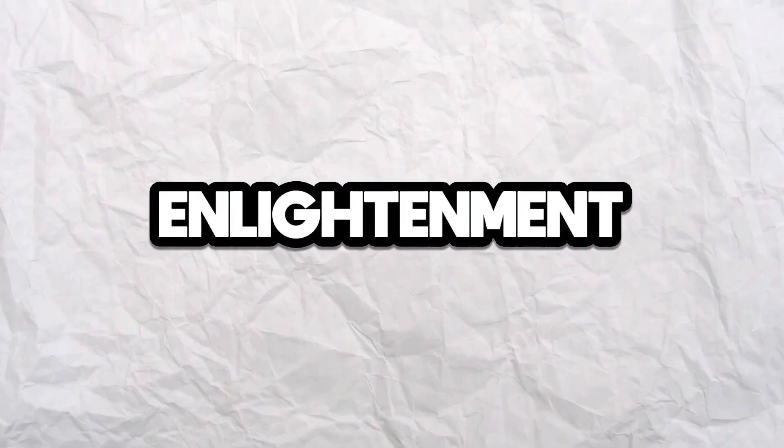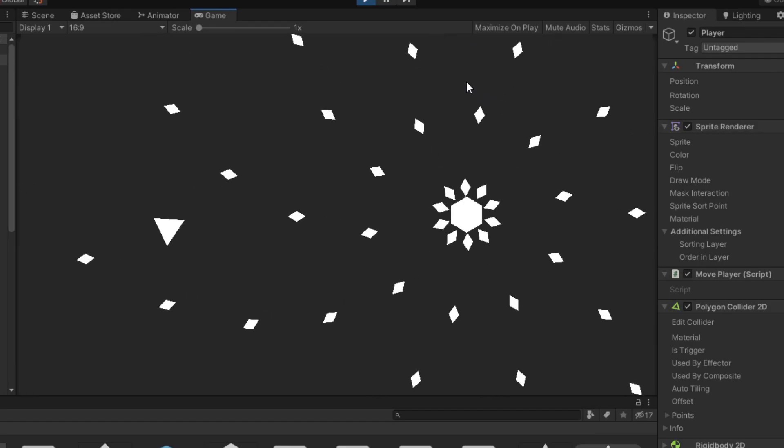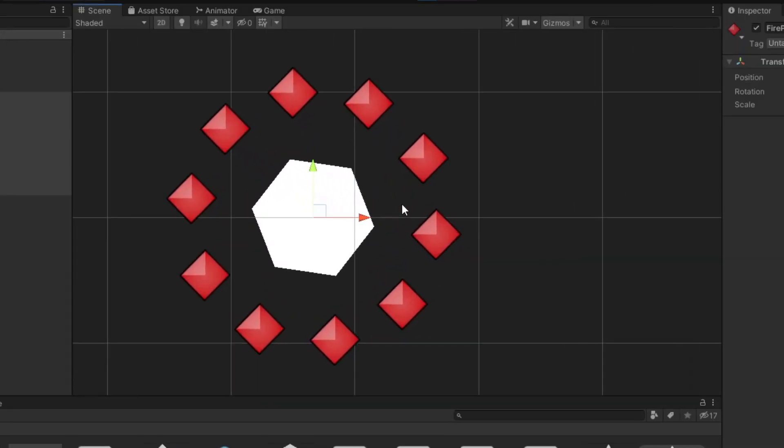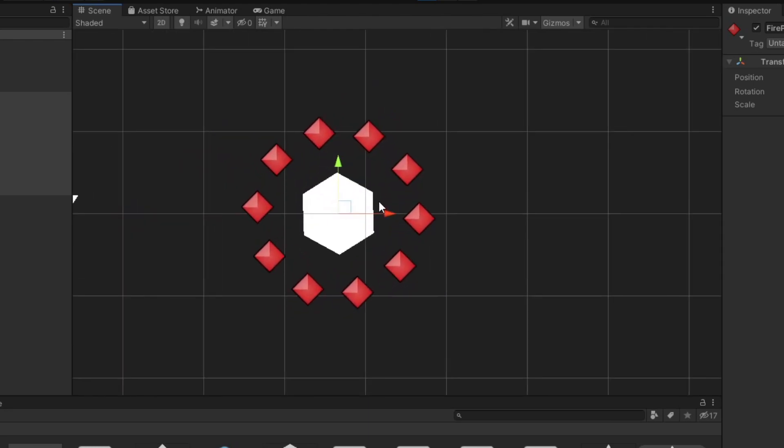So, with this new enlightenment, it was time to make some enemies which shoot bullets in cool patterns. This was actually a lot easier than I thought. To make them shoot in a spiral, I just shot bullets out in lots of directions and slowly spun the whole enemy, making up this awesome-looking spiral pattern.